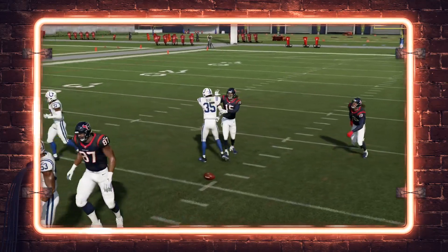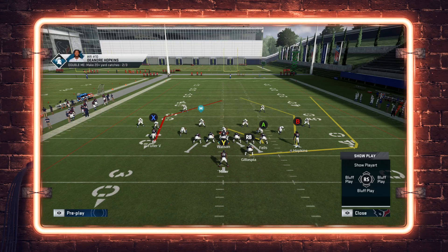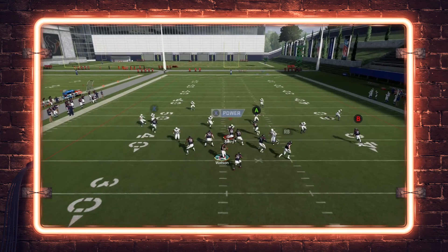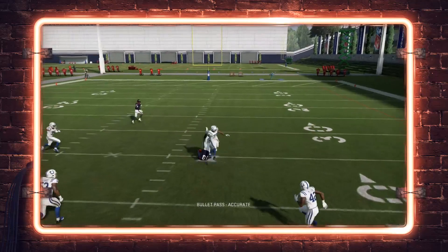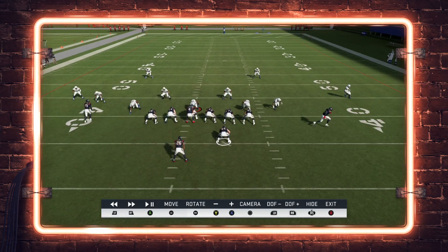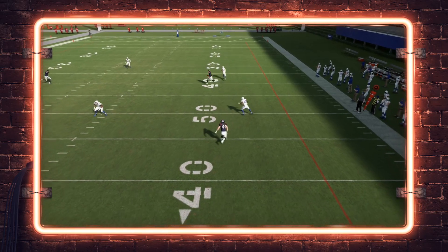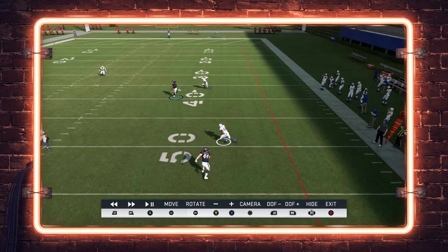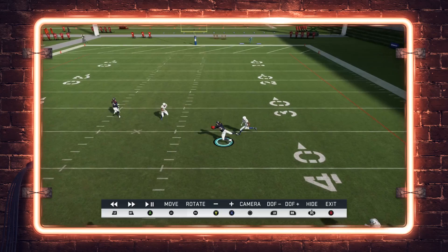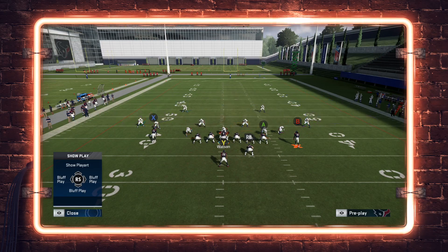If the Cover 3 corner is doing a good job getting to his deep third, put him in a spot where another route is attacking deep — that causes him to widen toward the sideline. A wheel route to Galaspia gets the job done, making it so the DB can't hug the post route as tightly. The wheel route wheeling into his area forces the corner to stay outside leverage in case it attacks down the sideline, opening up the diving catch in front of him.